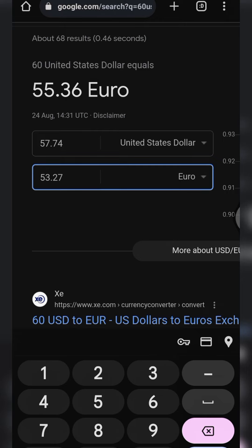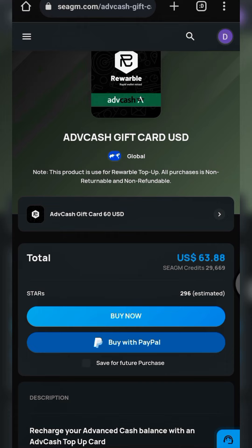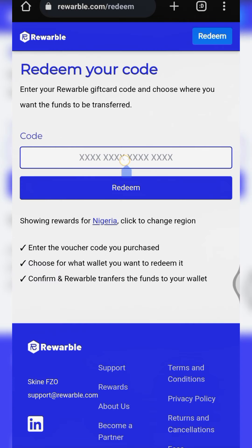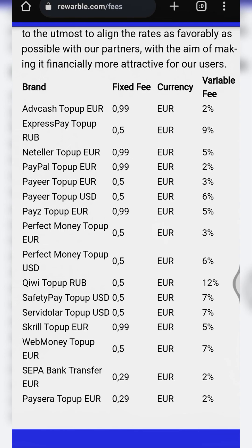Deducting 1.08 from 54.36, we will have 53.27 euro left. That is equivalent to 57.74 USD. We purchased a USD gift card of 60 USD, and we now have 57.74 USD left. We've gotten the gift card from SEAGM, redeemed it on Rewarble, and our Advanced Cash balance has been funded with a total of 57.74 USD.